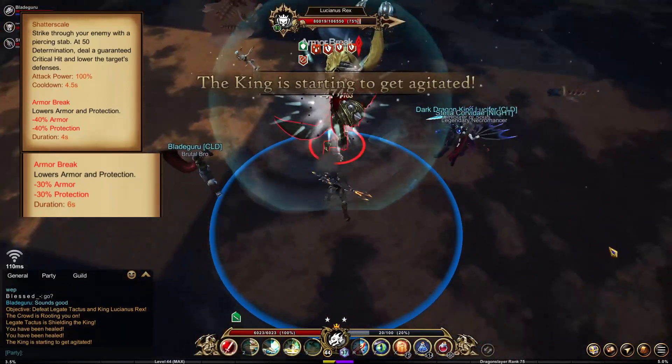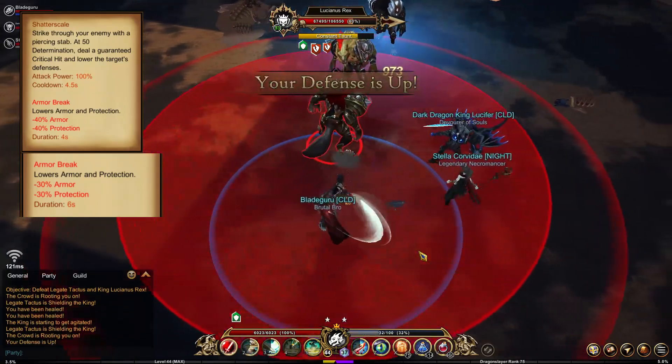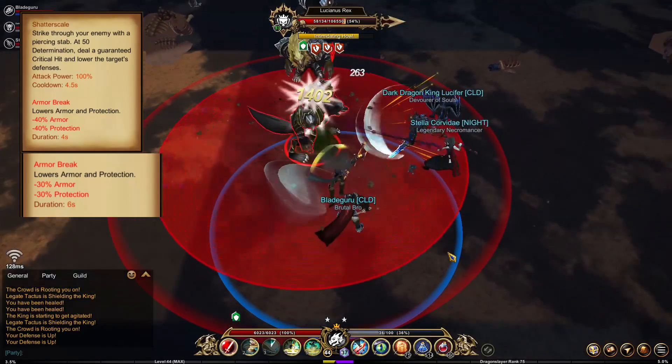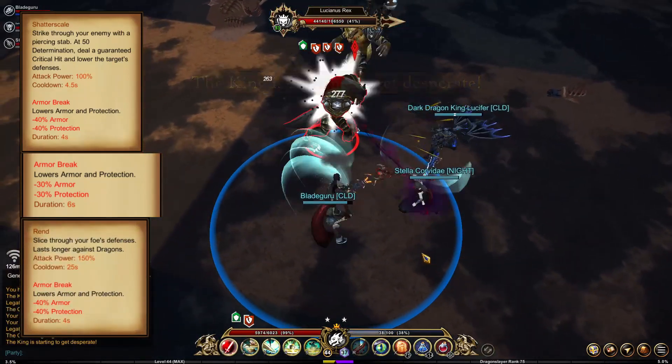Normally class armor breaks only refresh each other, they don't stack. Because of this you can exploit this to stack a warrior's armor break with a dragon slayer's armor break. Then you can even apply rend, which is classified as a cross-skill armor break and not a class armor break.